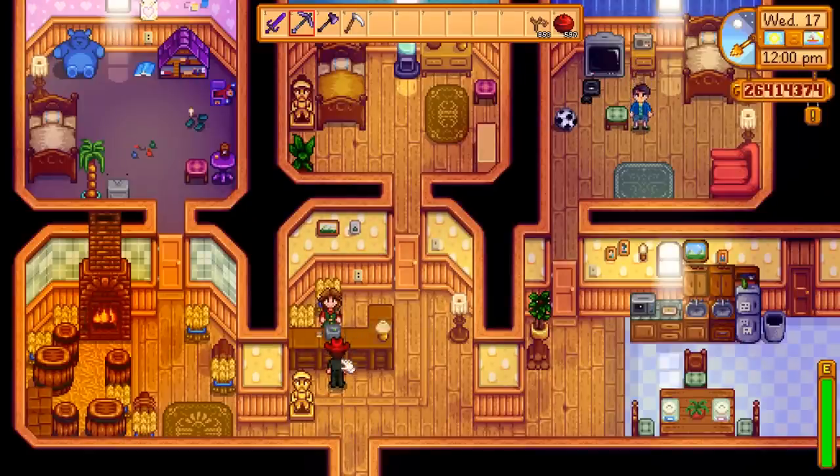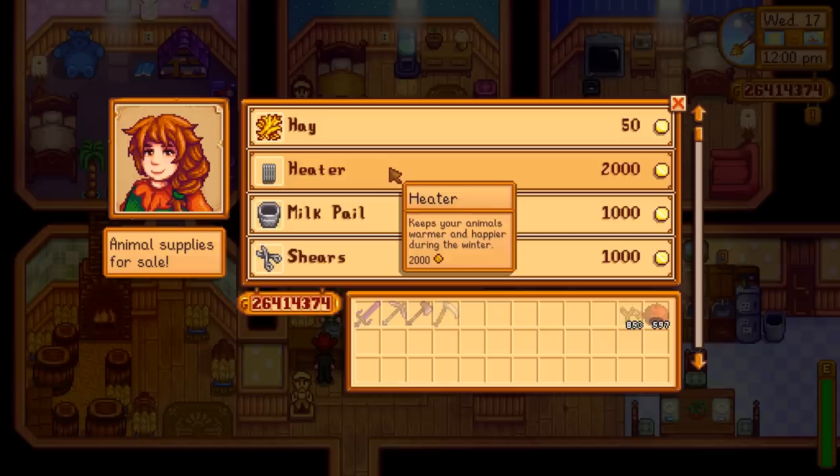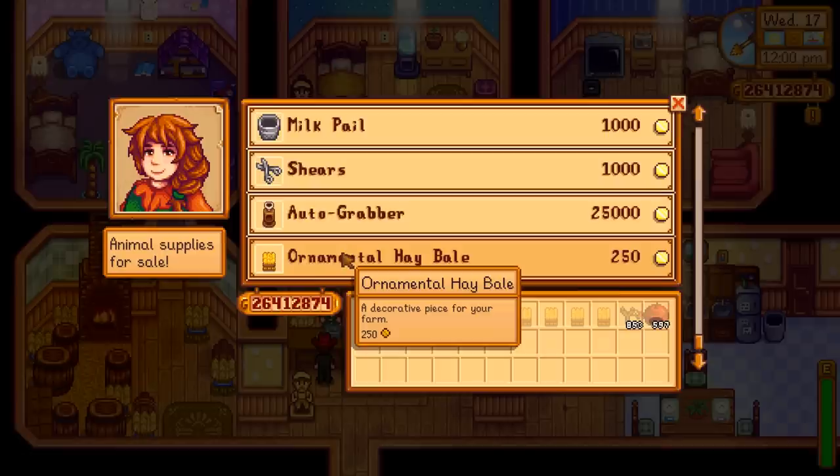Now Marnie does also sell some very helpful things to keep your animals happy and warm. If you feel like actually ever feeding your animals, buy some hay for them — it's 50 gold each. A heater will keep them warm in the winter. And there's an assortment of other tools for gathering things from animals.